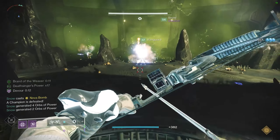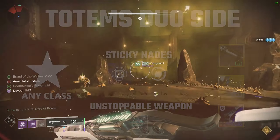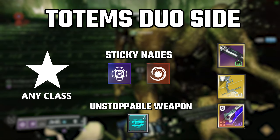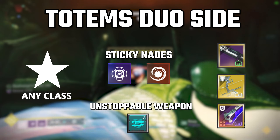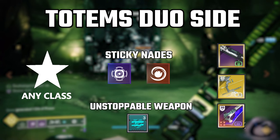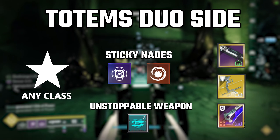The team of two has a slightly easier job, but you need to make sure you're on top of your game. I recommend Heritage, Trinity Ghoul, and Devour with an eager edge sword. You could also use solar with Ember of Empyrean, similar to the solo side. I recommend both players run either magnetic or fusion grenades, as both can stick the wizards you need to kill and kill them while you're depositing stacks on the plate.